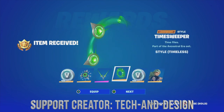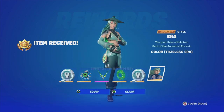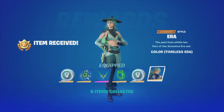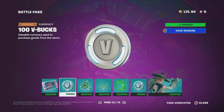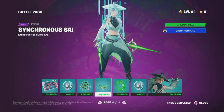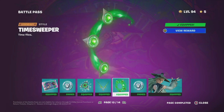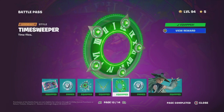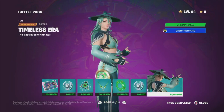Right now we're going to equip — we're going to get this, we're going to get this, and these are just different styles. We're also going to get this style as well. It's going to show us everything we just unlocked: this loading screen, some V-Bucks, the style for the back bling, the style for this harvesting tool, a different style for the glider, more V-Bucks, and a different style for this awesome skin.